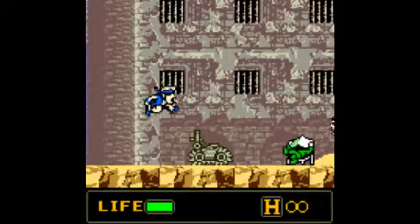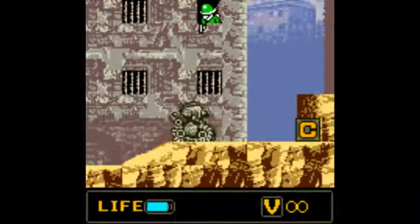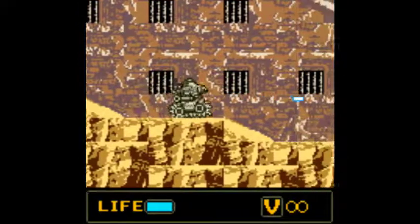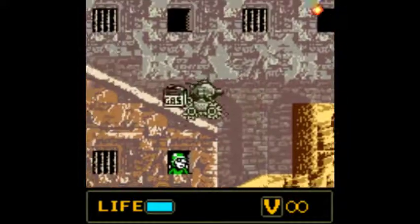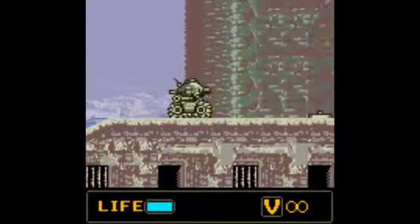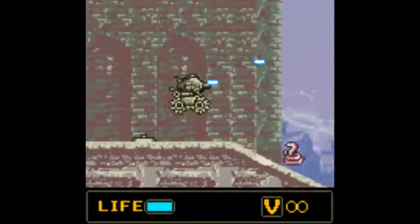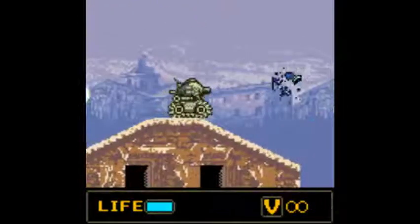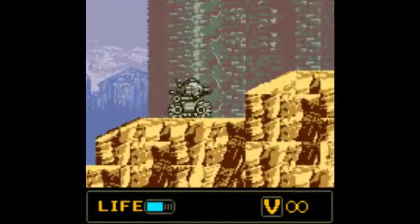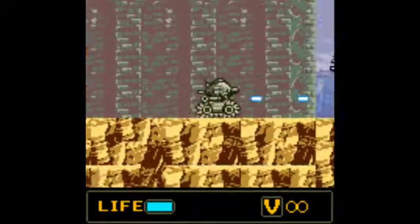This is not based on an extra lives system — it's based more on a health bar. You can actually change the amount of continues you want to use in the game. By default you have up to 9 continues, which is basically 9 lives. You can take several hits, and you can recharge your health bar by picking up food — or, if you're using the Metal Slug, you get your energy back by picking up gas.